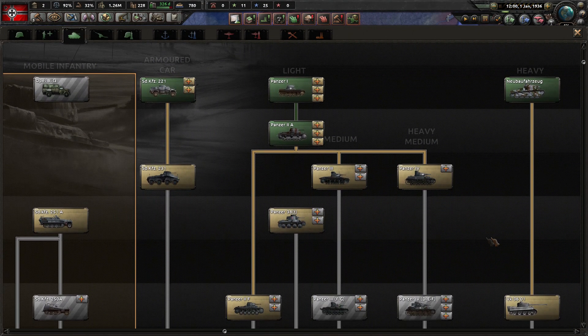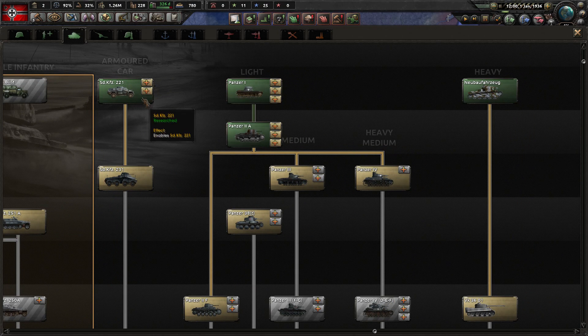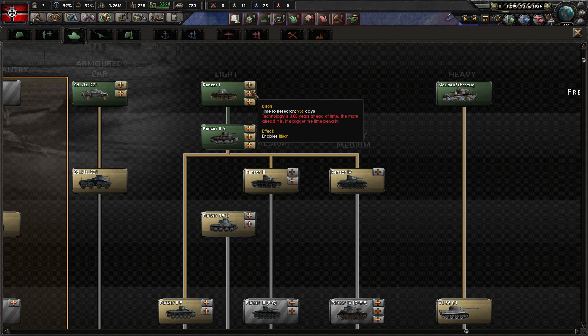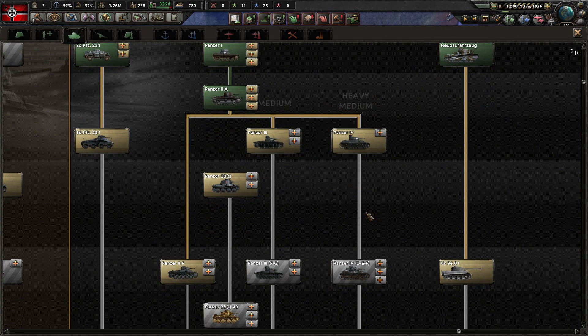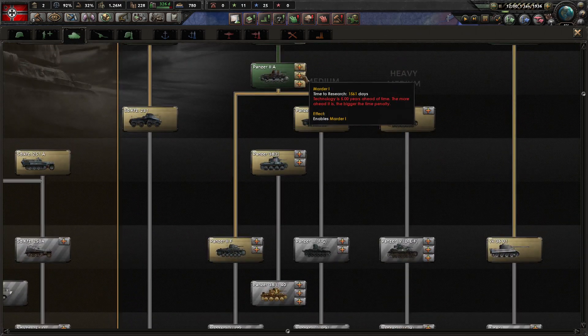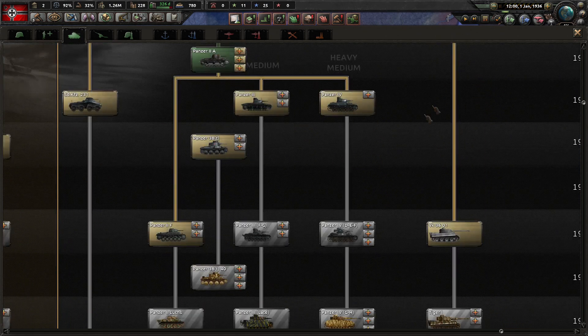As you can see, the German tech tree looks quite different, with even the armored cars having quite a few early derivatives. Something you might not be used to: these sub-trees don't unlock on the same days and dates as the main tech. The Panzerkampfwagen only unlocks three years in — frankly 1936, so 1939 — as with most of its sub-tree variants, and the later ones take a bit longer too.